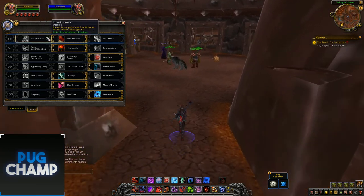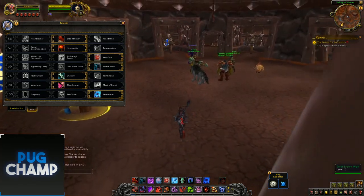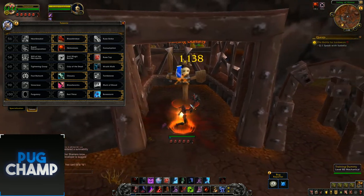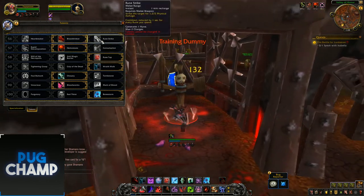For the first tier you want to take Blood Drinker over Heartbreaker and Rune Strike. It just does more damage over time — as you're using it it's draining 3k, so you get a lot more DPS out of it. Looking at it purely DPS-wise it's much better, and obviously if you're alive you're going to be doing more DPS than if you'd taken Rune Strike or Heartbreaker.